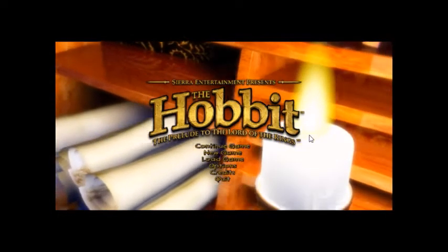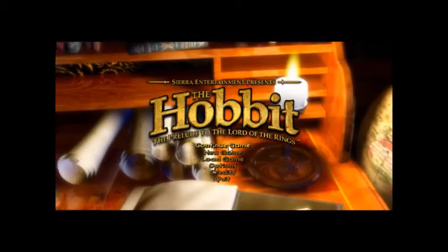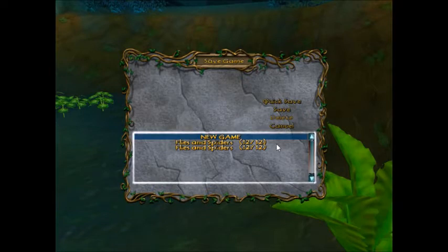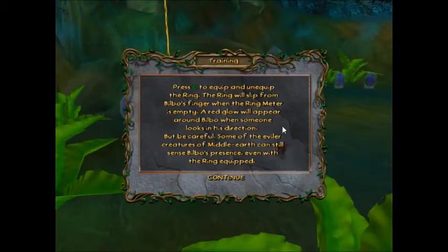All right, I'm back and we're going to go straight to Flies and Spiders. First I'm going to save a new game so I have two save slots, because this level is really frustrating. There are parts where I'll get stuck in an endless loop of death if I save at the wrong time, so this way I have a backup and don't have to restart the whole game.